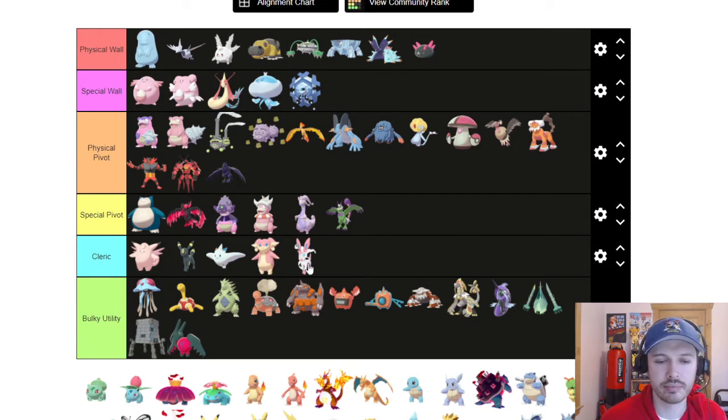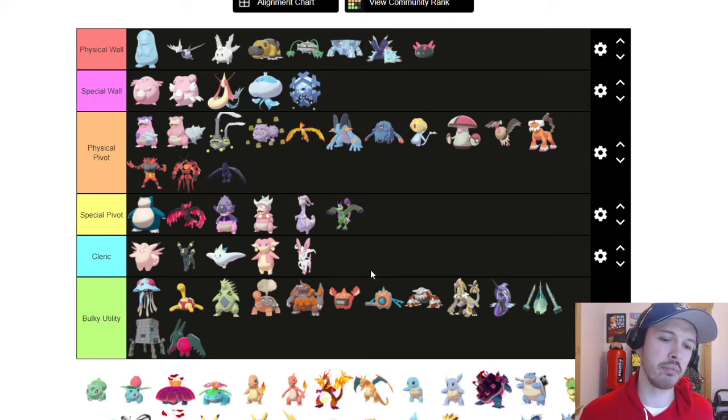Clerics are team players — your Wish Passers. Umbreon and Togekiss use Wish plus Protect to heal themselves or Wish-pass to a teammate. Togekiss can run Air Slash or Hyper Voice for offense. The goal is to keep yourself and your whole team healthy. Audino also has Regenerator, so it gets recovery when swapping out — you get a two-for-one: Wish Pass a teammate and heal yourself on the switch.